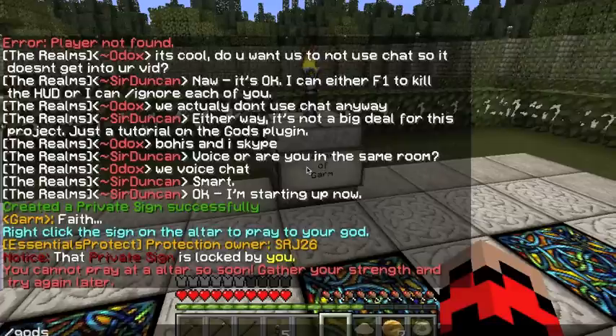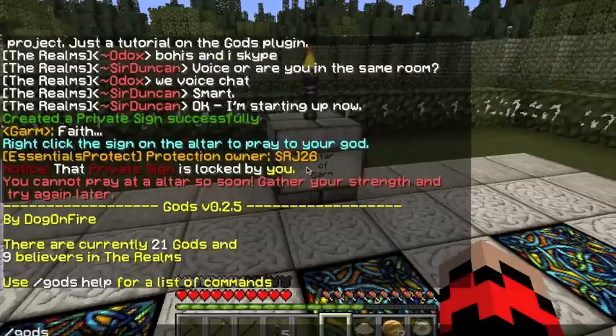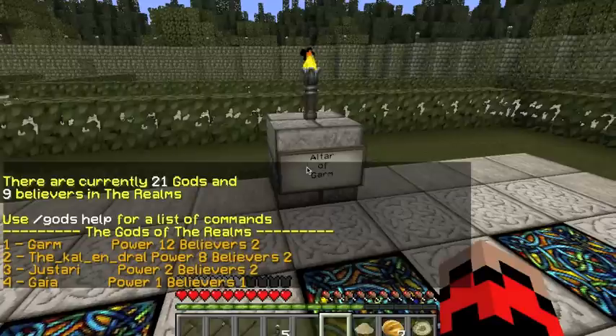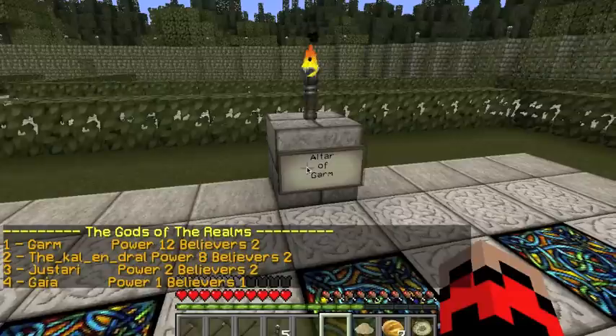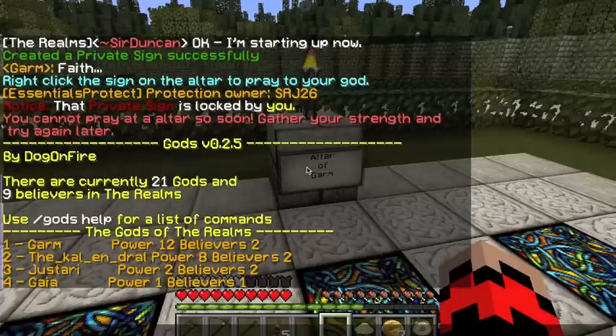So you've got slash gods. That will show you just basic information about the mod. You can do slash gods list and that will show you the number of people following each god — the top four gods. It doesn't show all. Somewhere there's an ability to show all but I don't know where that is. Right now slash gods list shows the top four.